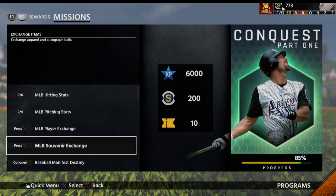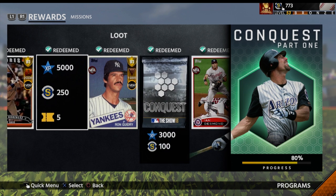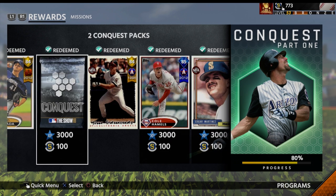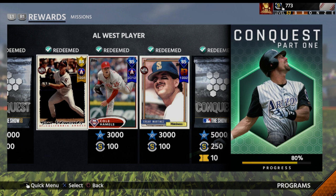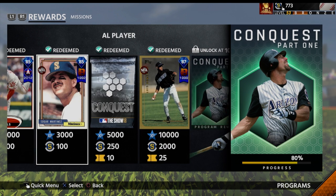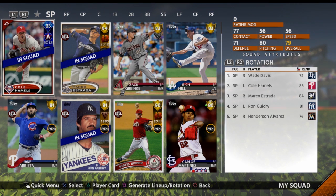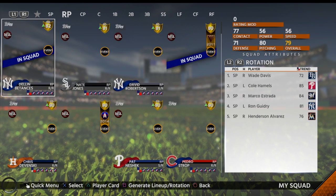Here's something funny I want to point out. Yesterday when I got my National League portion done, it said I already had redeemed my Edgar Martinez and gave me another Cole Hamels, so I now have two Cole Hamels. Then once I did the American League portion it made me redeem the Edgar Martinez, but now it's telling me the Luis Gonzalez has already been redeemed - which it hasn't. You can see I've got two Cole Hamels in my squad right there.